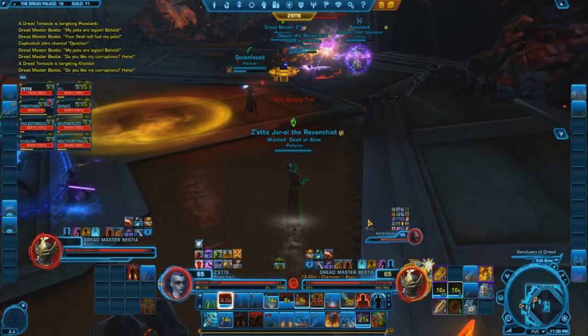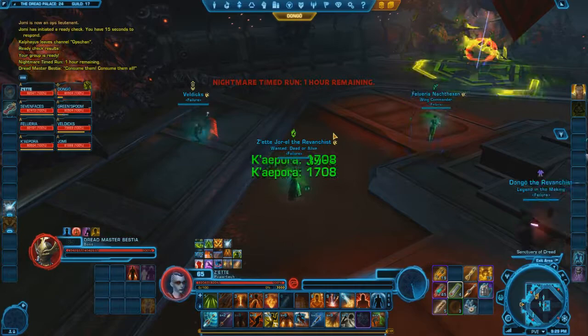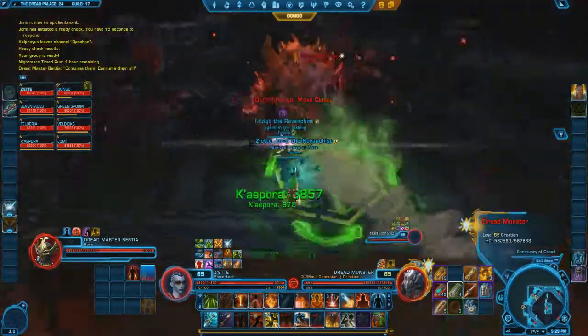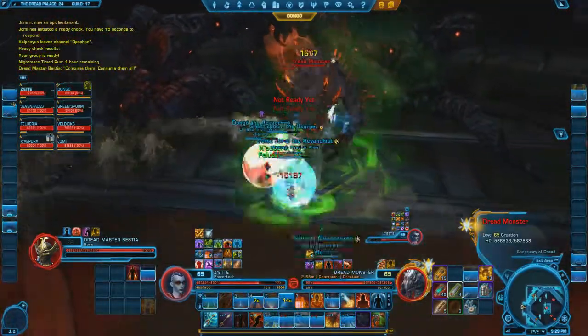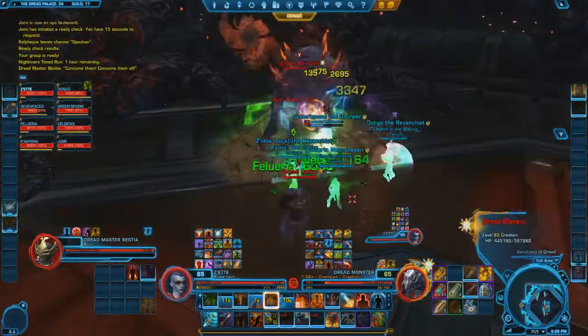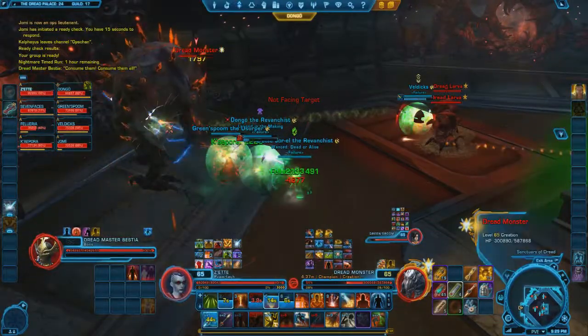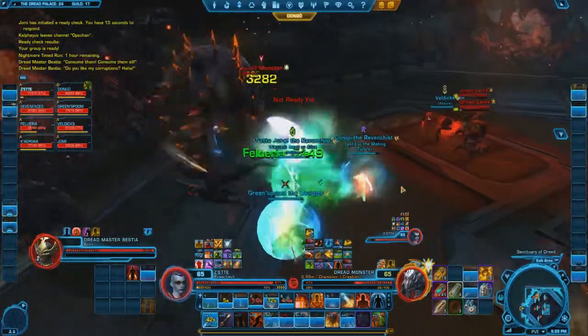This concludes the first phase so I will now explain the other tank's job. Only one monster will spawn on the left side of the room, either at the close corner as shown or the far corner where the orbital was cast. Pick up the monster and make sure its back is to the wall. Single monsters will throw you over their shoulder so you do not want to be thrown towards the tank with the two monsters.